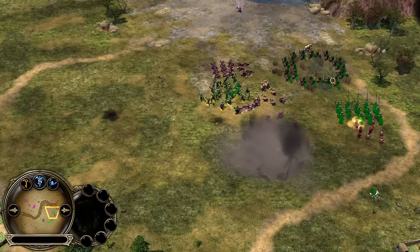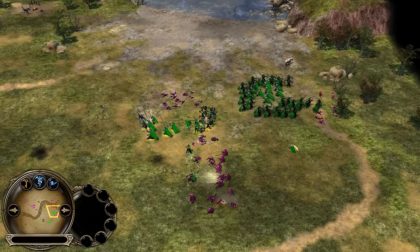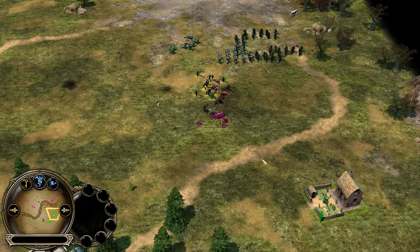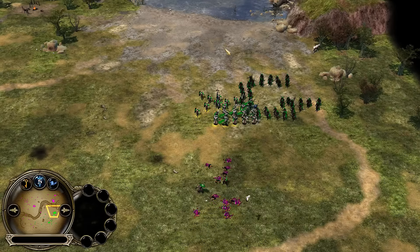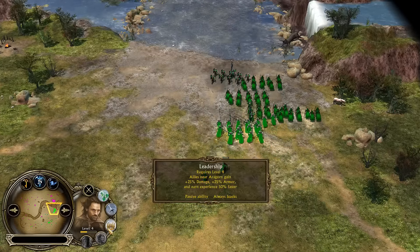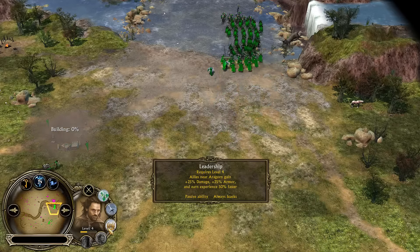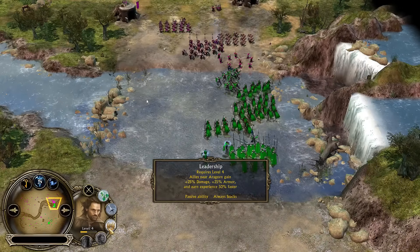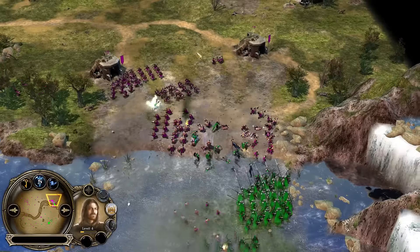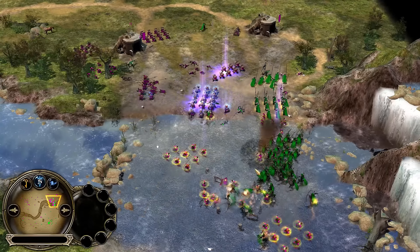In comes a Dunedain Ranger summon — they come with Long Shots as well, four long shot battalions from this summon, which is very useful. They're great archers, cleaning up those Guardians and Phalanxes easily, especially with the leadership buff. Looks like Aragorn and Boromir both have leadership — so troops get 25% damage, 20% armor, and 50% faster experience from Aragorn, and 50% damage from Boromir. I think they just take whichever one is higher.